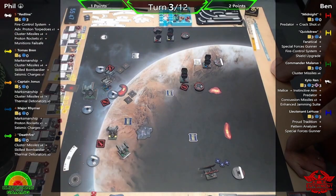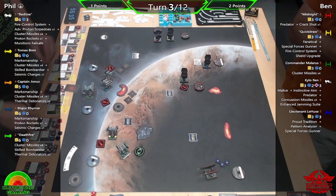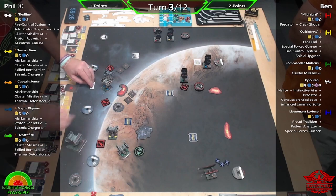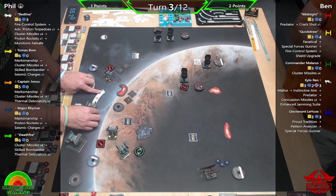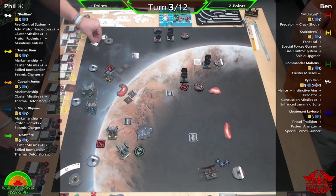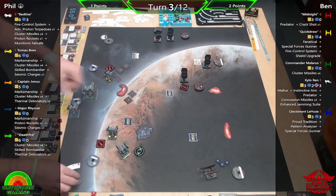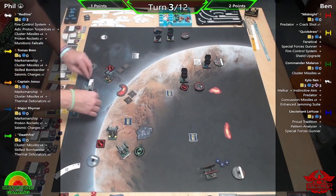I do find that using bombs is a little bit easier in second edition than it was in first. In first edition you could drop them as an action after you move — it gave so many options, and going against a bomb list you were just guessing. Or there was the old stress-bot thing where Rebels could just stop you taking an action so you couldn't drop a bomb.